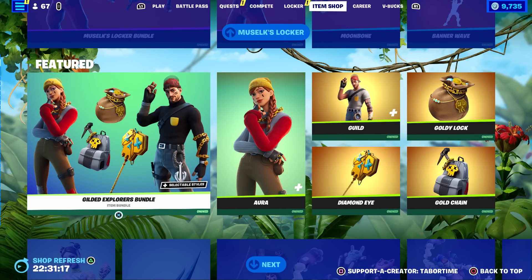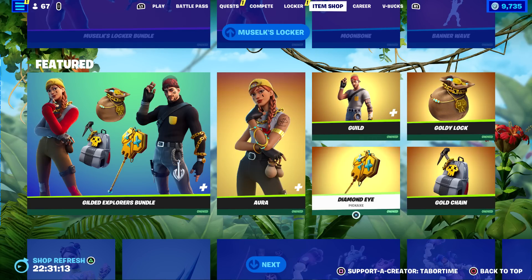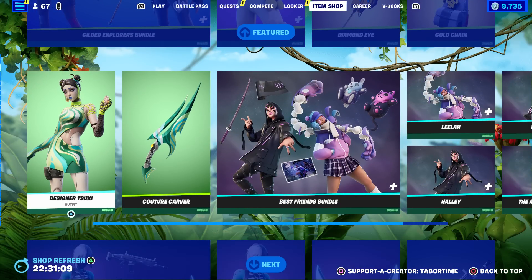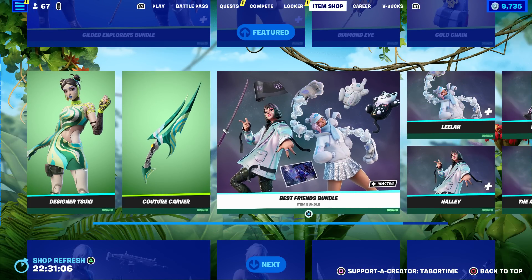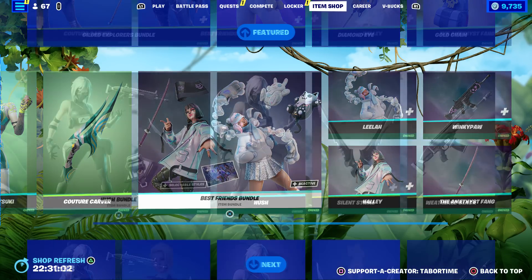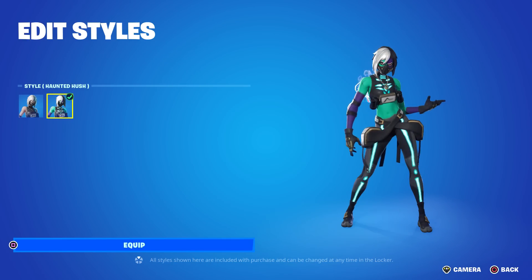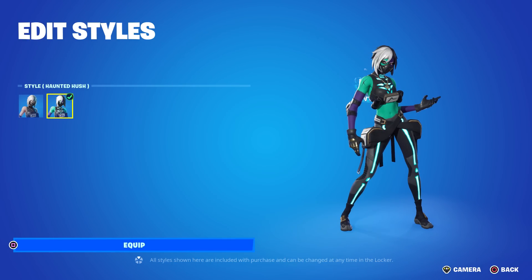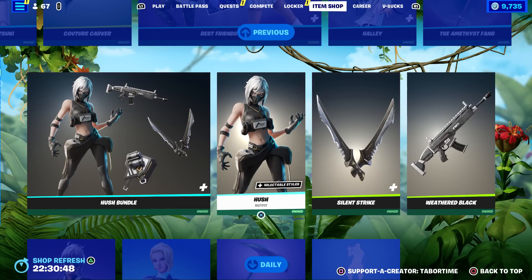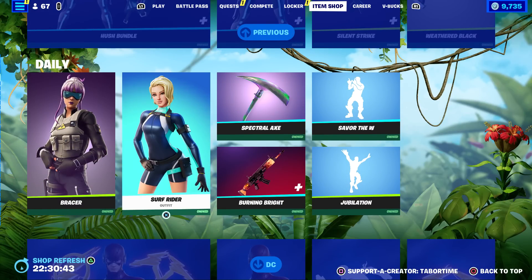We also have the Gilded Explorers Bundle - that's Aura, Goldilocks, Diamond Eye, and Gold Chain, which I've seen time and time again. The Designer Suki skin is still here plus her pickaxe. The Best Friends Bundle just came out the other day and it's already back. The Hush Bundle is here too - funny because I was running that skin style just this morning. Love it, one of my favorite styles with that Cruella de Vil hair.